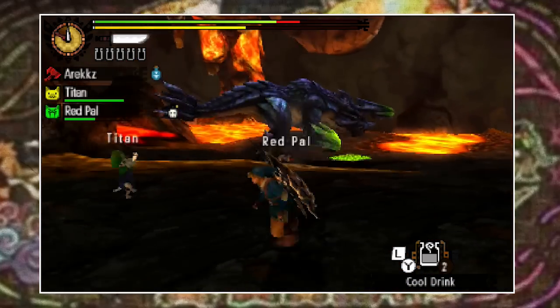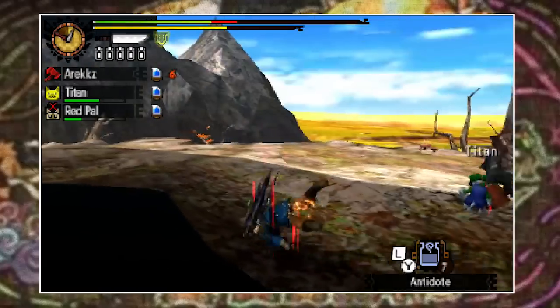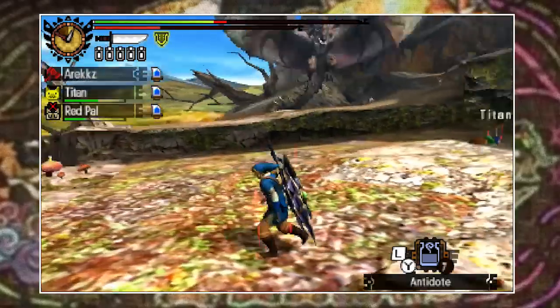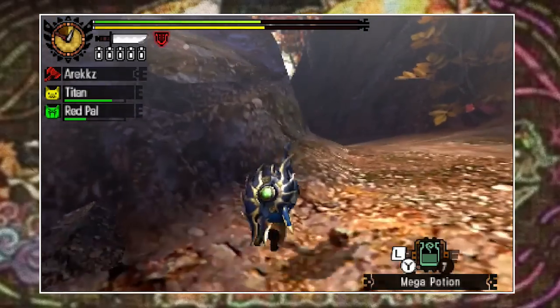This also applies to the burning debuff applied if you're hit by a Rathalos or Rathian's fireball. While on fire you lose health, but rolling will put the fire out. And if there's water or a puddle nearby, roll in it just once and it'll extinguish the flames immediately. You obviously can't roll to shake off every debuff, but for effects like these, rolling should be your go-to response.